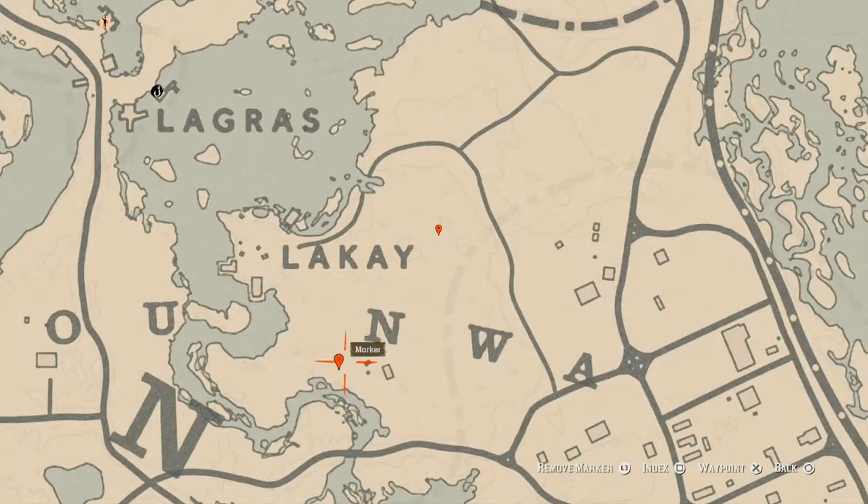Let's go down here to our next marker which is a bird egg — this bird egg is an Egret Egg. E-G-R-E-T. It's in a tree; shoot it down with a varmint rifle or a bow using a small game arrow.